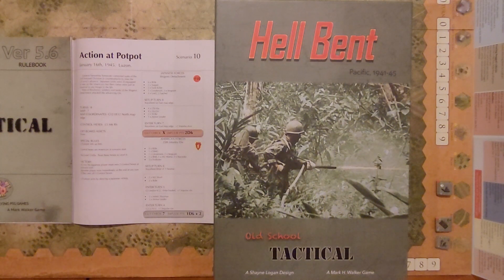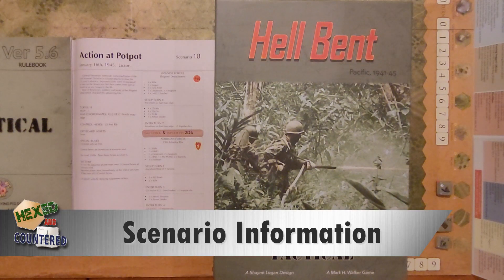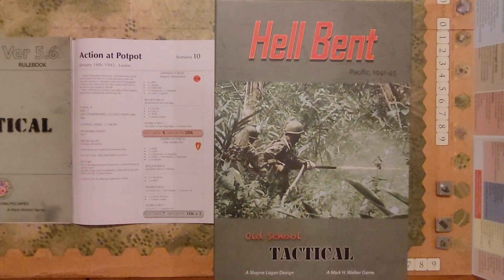It also adds additional counters and landing craft and things like that. What I am going to play here is basically a scenario from the invasion of Luzon in the Philippines from January 16th, 1945. We will be playing scenario number 10. There are 14 scenarios in this expansion. This one is called Action at Pot Pot, and it reads: General Yamashita Tomoyuki committed tanks of the 2nd Armored Division in counterattacks to slow the U.S. Army's advance. West of Bin-Alonan, soldiers and tanks of the Shigemi Detachment attacked the advancing GIs.